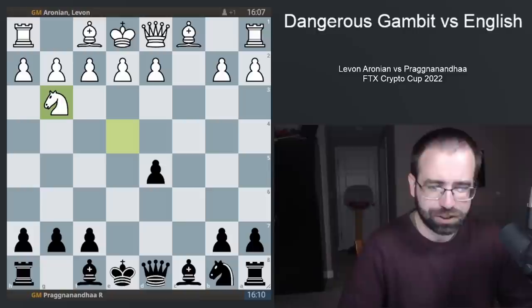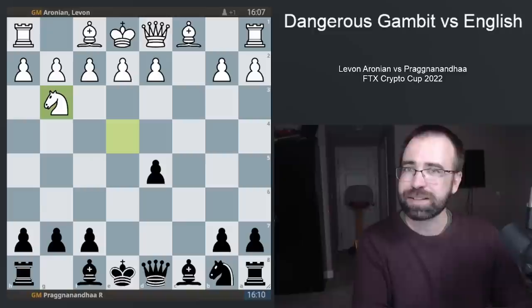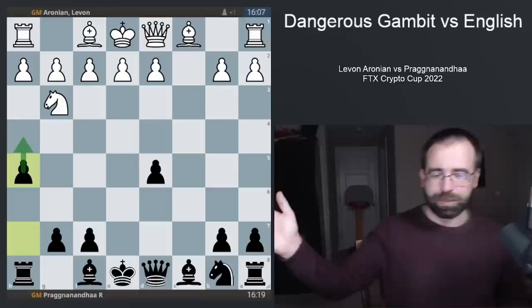Even though this has basically never been played, this is where we see the novelty. This is where black needs to come up with a way to continue generating threats and prove that the pawn sacrifice was justified. And here black plays pawn to H5 — this is the new idea, immediately threatening to not only attack this knight but to actually trap it. If black is able to play pawn to H4, the knight on G3 simply gets trapped.